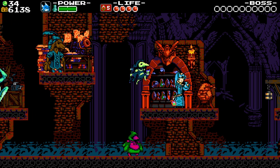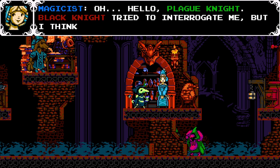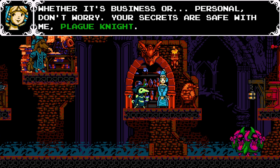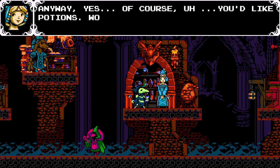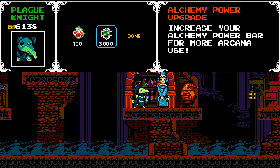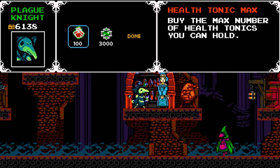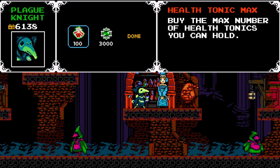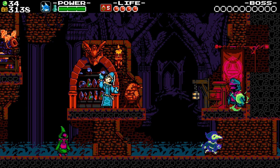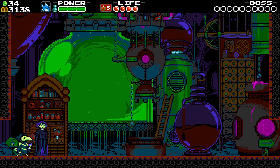We have the Alchemist — that's the Magicist, which we were talking to earlier. 'Hello, Plague Knight. Black Knight tried to interrogate me, but I think I threw him off the trail. Whether it's business or personal — don't worry, your secrets are safe with me, Plague Knight. You'd like some potions?' We can either buy an Alchemy Power Upgrade — increases your Alchemy Power Bar for more Arcana use — or a Health Tonic Max. Also, if you haven't noticed, you can throw bombs at these little Plague Doctors and they all just fall down — it's awesome.